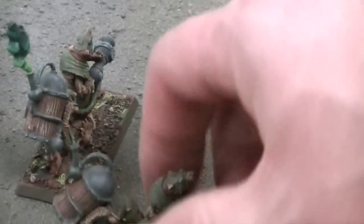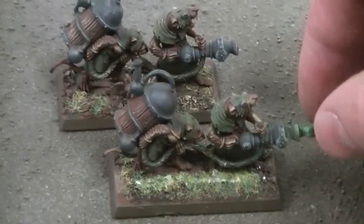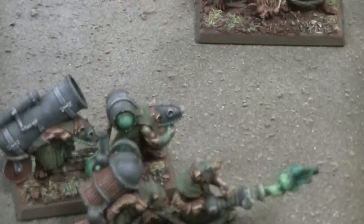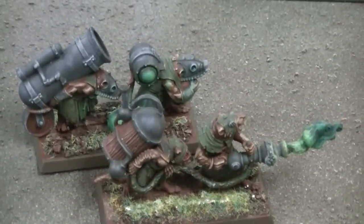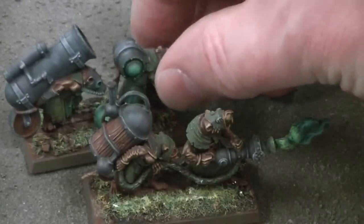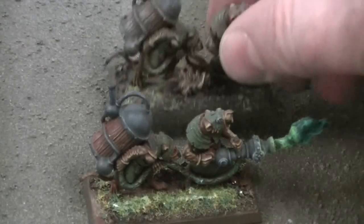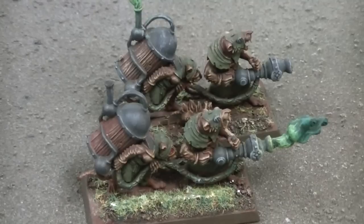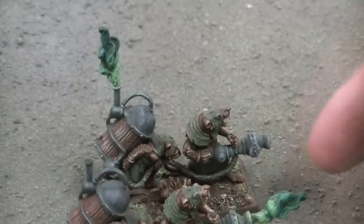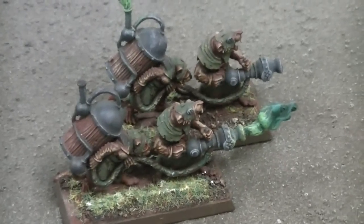One last note: these particular Warpfire Throwers come in the Isle of Blood kit, which is an extremely good bargain from Games Workshop. You actually get a Warpfire Thrower and a Plague Wind Mortar in the kit — both really good. A quick fun conversion is to take the warpfire smoke from the smokestack and glue it into the front barrel, which gives you just a little bit of variation on your models.